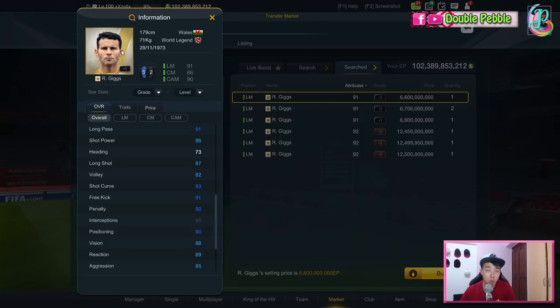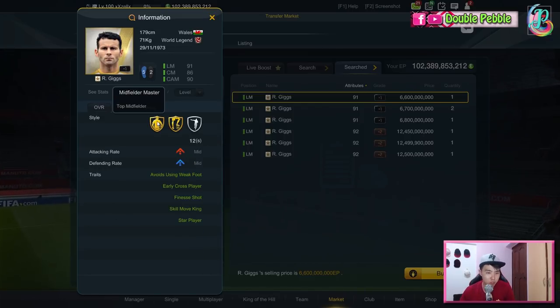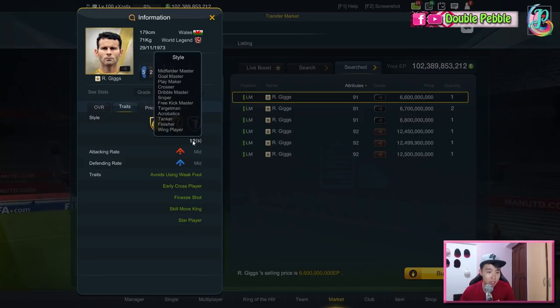His curve, free kicks, and penalties are all very good. Positioning and vision are good, and even aggression is there. Now Ryan Giggs is skinny in the game. I find it a bit weird because the Giggs in-game performs like a younger Giggs, but the face in the actual game is like Giggs in retirement, balding and stuff. It's kind of odd but let's move on.